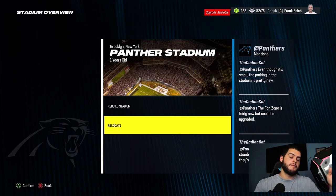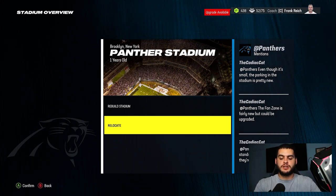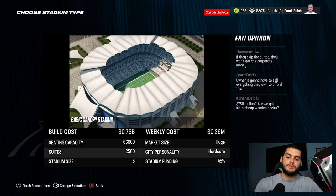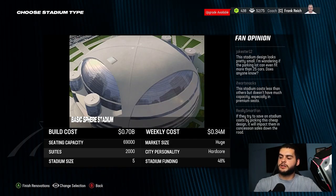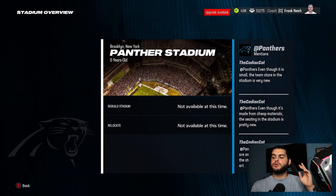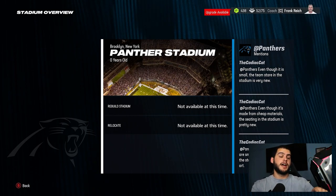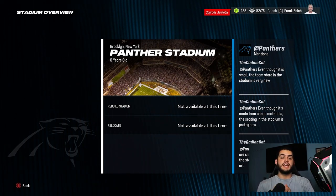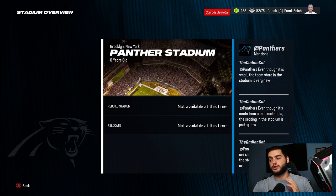So you can relocate once per season — I don't love the idea of anyone in my league relocating every single year, so you may want to put restrictions on that. If you just want to rebuild the stadium without relocating, you click 'Rebuild' and simply pick another stadium. But here's the key rule: if you rebuild without relocating, you're locked out of relocating for a year. You have to do both at the same time. If you only rebuild, you're locked from relocating for a year — so keep that in mind.